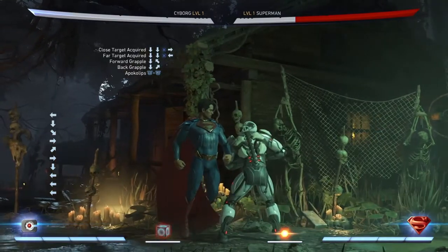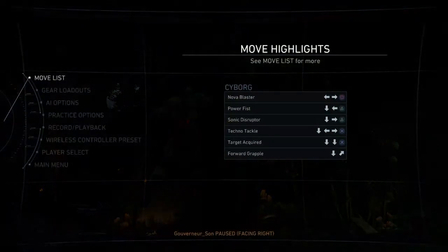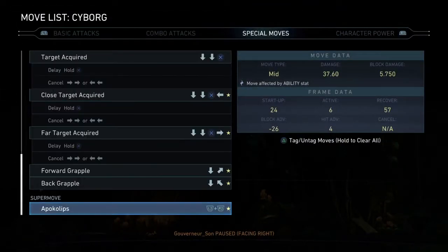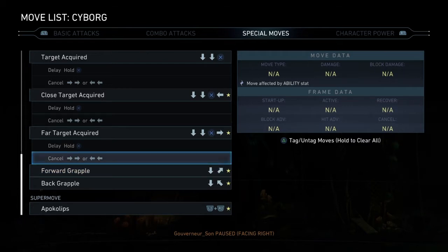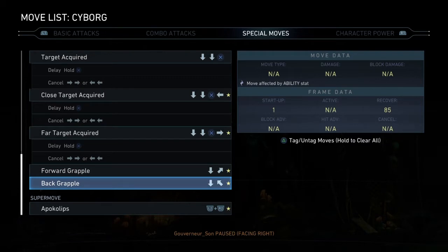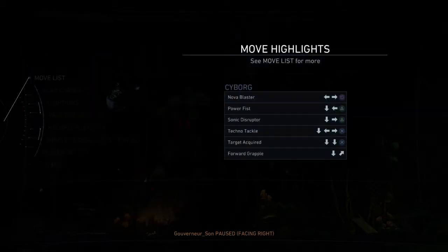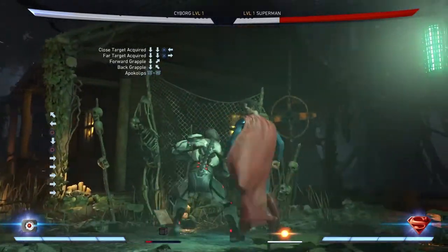Doesn't really want to work for me. I hate attacks like this where it's just down-forward. What does Forward Grapple even do? I'm gonna laugh if it's like a counter. Let's see here - wow, it says like nothing. I don't even know what this does. Anyway, take a look at this - the down one goes straight down that time, and then there's Apocalypse.